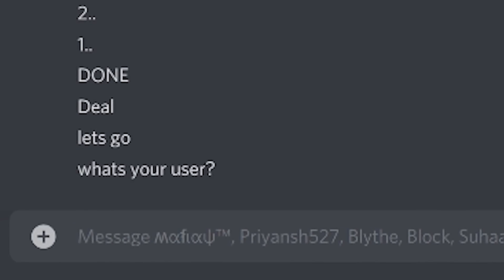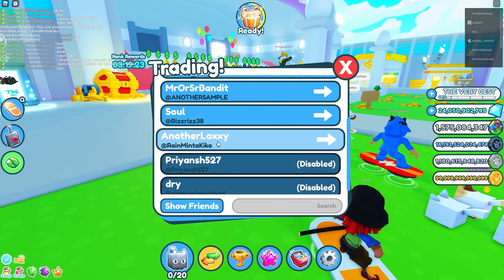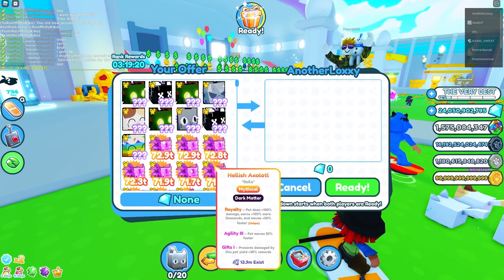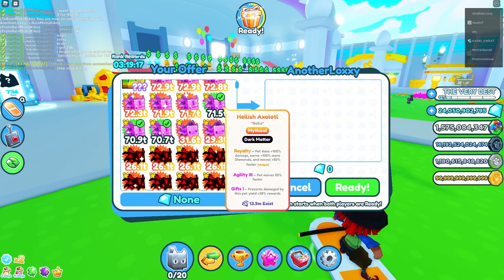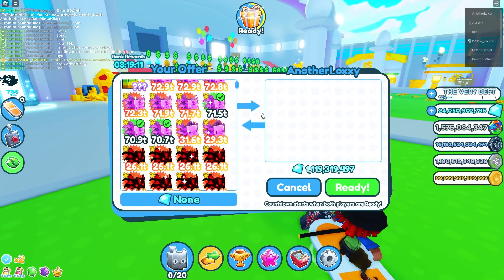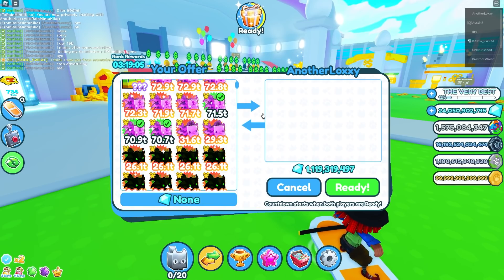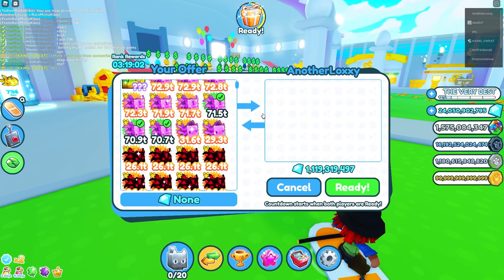That's a pretty W trade because the Dark Matter Hellish Axolotl is worth 300 million value each, so he's paying on-point value for this pet. That's a W because Hellish Axolotls you can honestly get whenever you want, and these values are gonna drop after the new PetsMX update. I got him in server — he wants one, two, three Hellish Axolotls. Two of them have royalty enchants which makes the value go up a bit more.